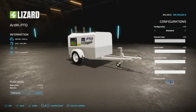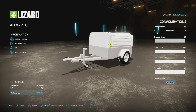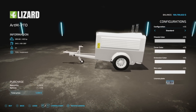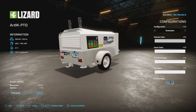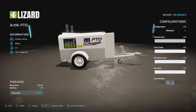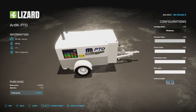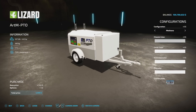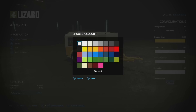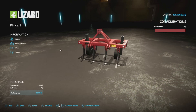Next up we've got the ART PTO — a stationary PTO piece of equipment that provides 405 horsepower and holds 240 liters of fuel, weighing two tons. There's an extension config that gives more fuel capacity, and it can run on methane/CNG gas. Chassis color, cover color, extension color, and rim colors are all customizable.